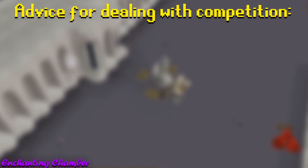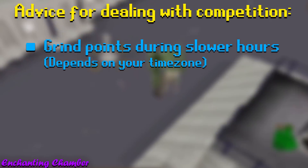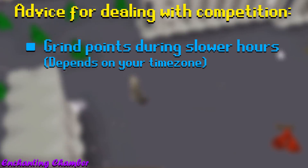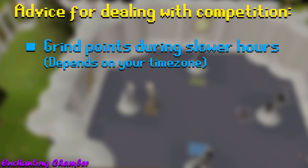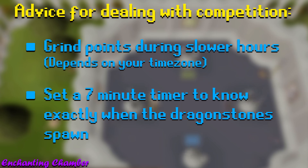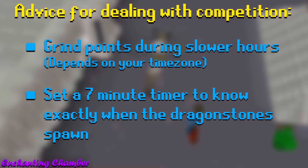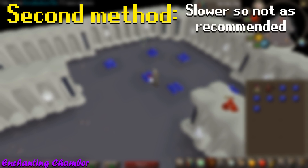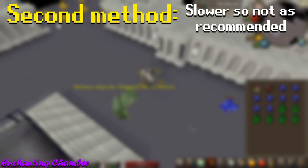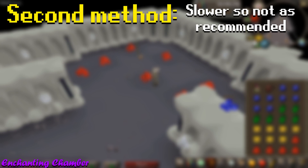My advice for dealing with competition is just to grind out this room during the slower hours of the day to avoid traffic, and during peak times to just focus on the other rooms instead. One other small detail is that the Dragonstones take exactly 7 minutes to spawn, so you can actually just get away with setting a 7 minute timer to alert you to when they're about to spawn, allowing you to reach them before any other players or bots get to them first. The second way is a lot slower, so I don't really recommend it, however, the Dragonstone method can be extremely busy during peak hours, so I'll just go over it regardless so you have an alternate method of gaining points.